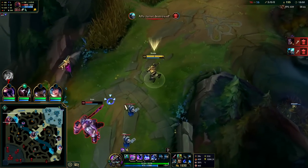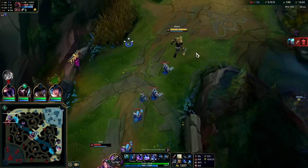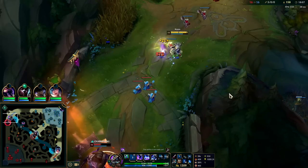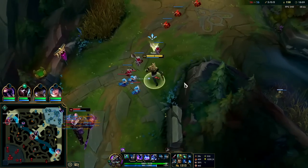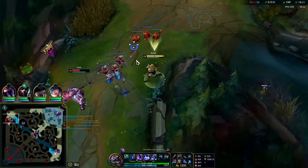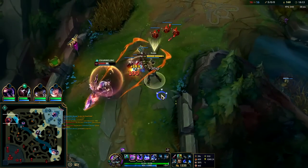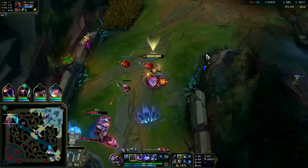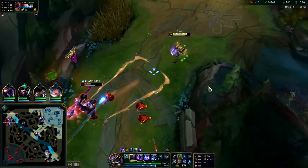I don't think Goredrinker Scion is the move here, but this is also not necessarily a good matchup for Scion. Scion needs his jungler to camp it because you don't really beat Nasus on any laner — you kind of beat Nasus's team, because Nasus can't move around the map that well.